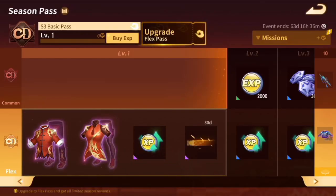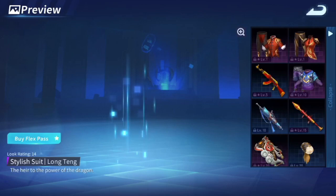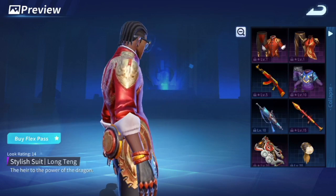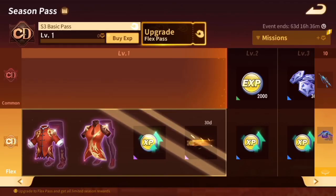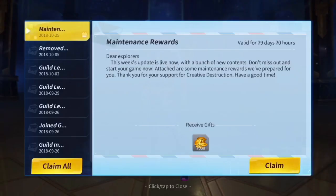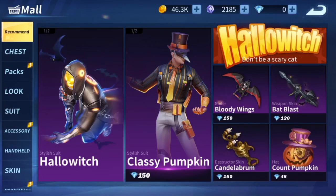Here is the update — there is a kung fu theme and also a Halloween theme. The kung fu theme is actually awesome; I like how the costumes and skins look, it's dope. Season three is also out today which is dope. As you guys can see, going into the mission area you can collect your rewards on season three.